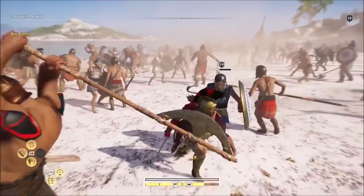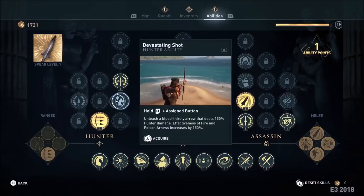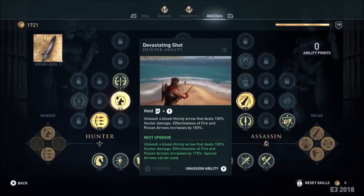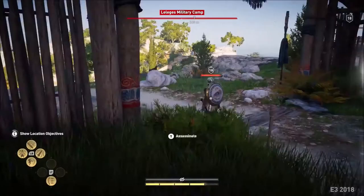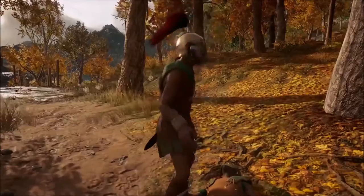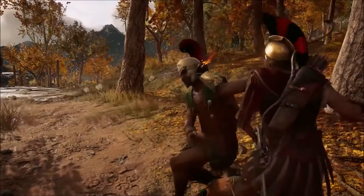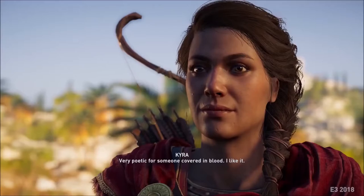We wanted to approach combat in a way that gave the player more options, more customization, more ability to choose how to approach every combat situation — 30-plus amazing abilities, all upgradeable. If you want to specialize in bow and arrows, you can do it. If you prefer melee fighting, you can do that too. If you'd rather use stealth to get the drop on enemies, that's available as well.